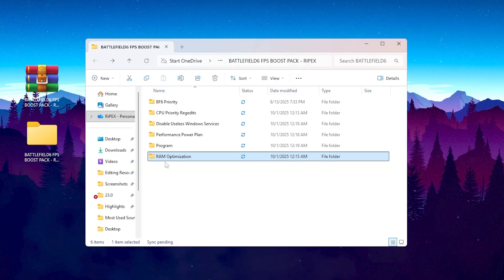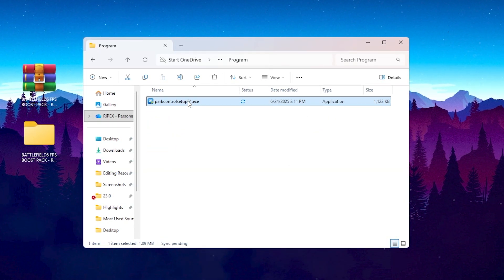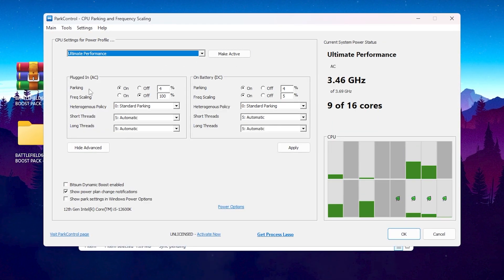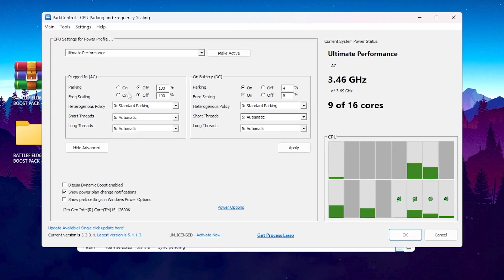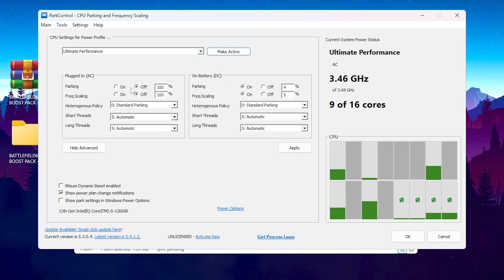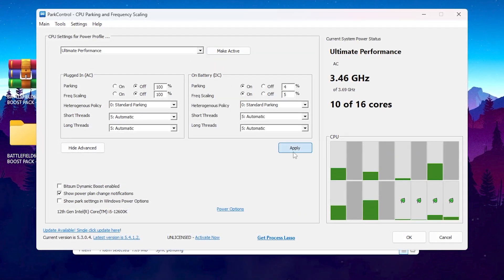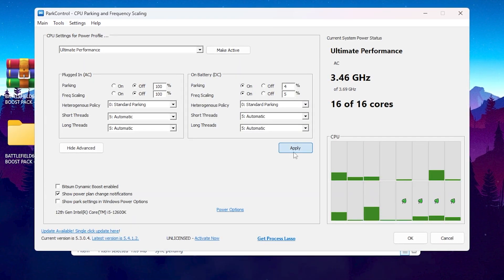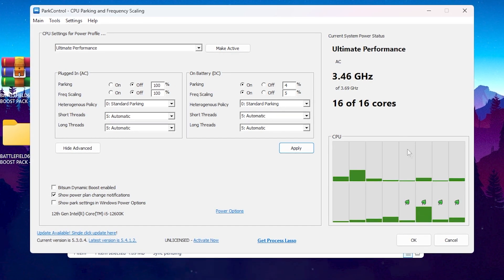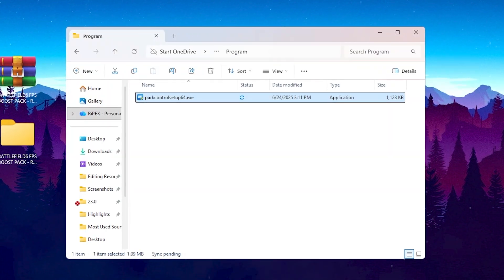Finally, open the Park Control folder and install the tool. Once installed, open it and make sure Core Parking and Frequency Scaling are both disabled. This keeps all your CPU cores active and ready, preventing Windows from idling some of them to save power. With all cores awake and working, Battlefield 6 runs smoother, frame delivery improves, and input response feels much tighter.